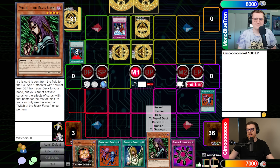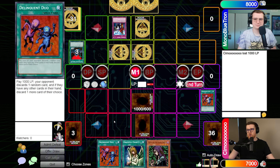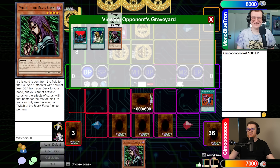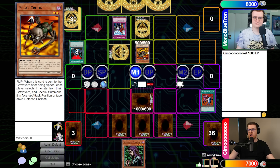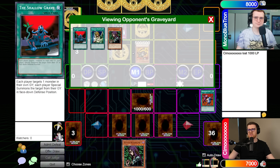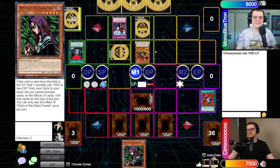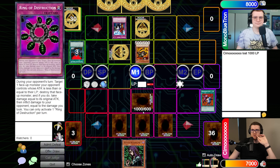Joseph sets two cards and notes the opponent probably has Morphing Jar set, so he sets two more. He flip summons Spear Cretan. They discuss whether Ring of Destruction chained to Spear Cretan's flip effect would prevent it from triggering — specifically whether it destroys it before it resolves its effect, meaning it's no longer on the field.